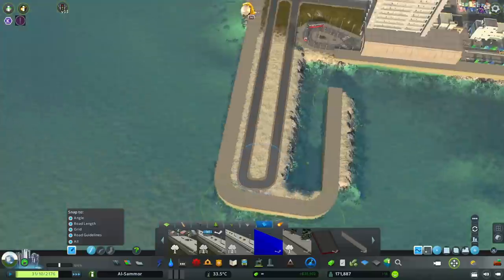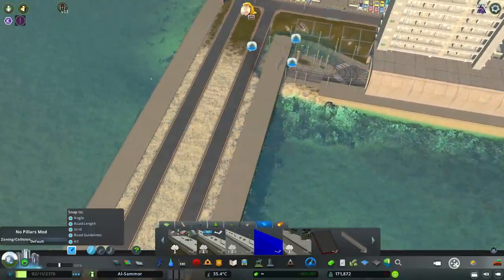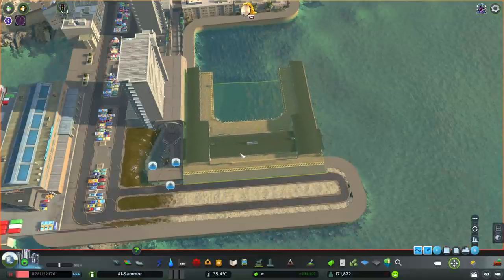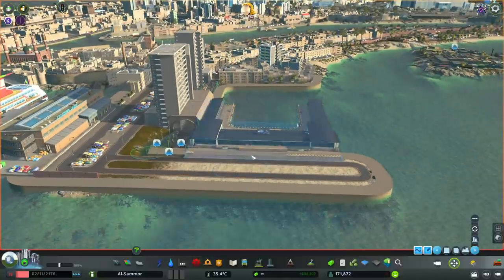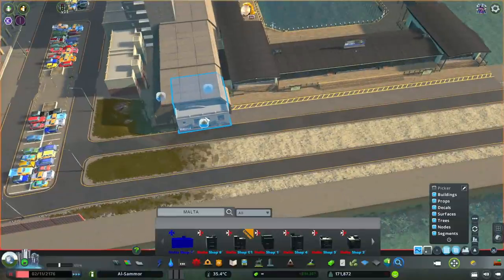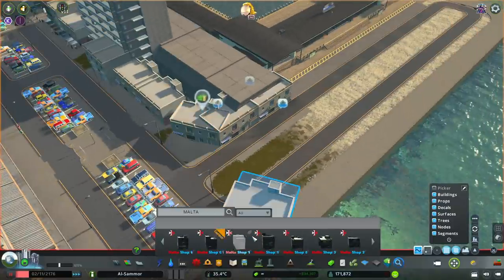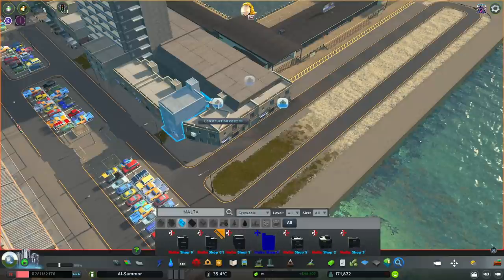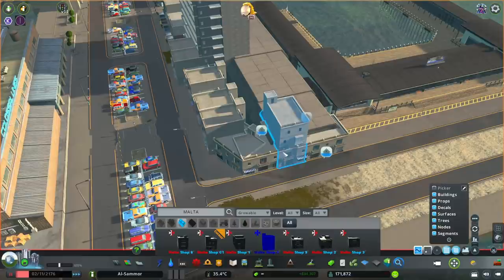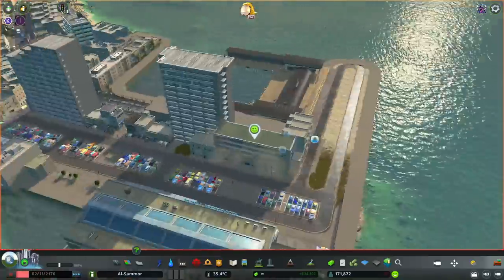This is where the next ferry terminal is going to be. What was here originally was a cruise ship terminal that wasn't working, so instead of having it sitting there wasting money, let's put in an actual ferry terminal — again, I put in the double because we might add more ferries around the city or region later. The surrounding buildings will be a mixture of commercial spaces, little cafe seating areas, warehouses, and some residential, keeping in with the theme of what was already there. Luckily it doesn't seem to be too loud, so we can get away with putting residential in these areas.